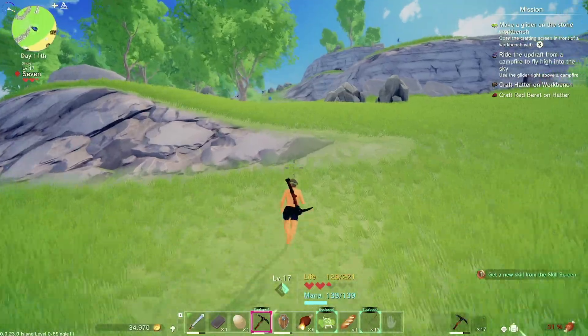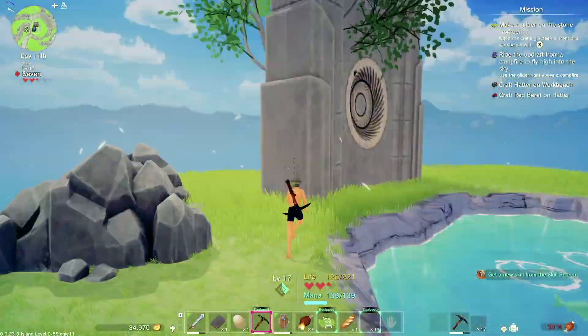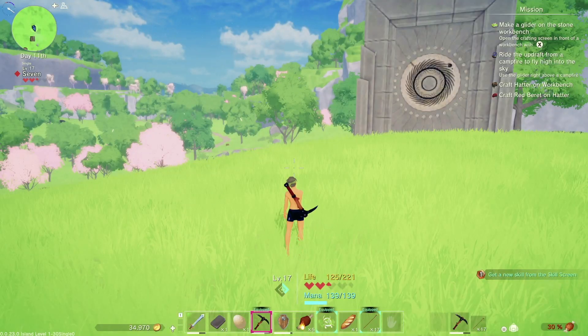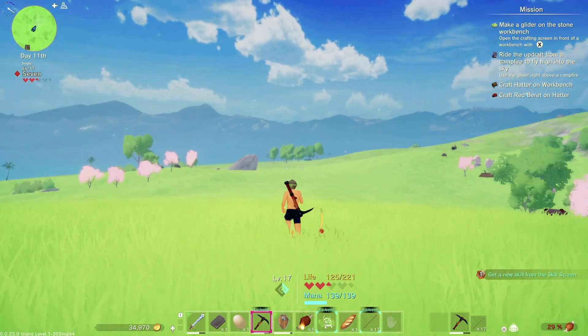Next, you're going to follow me up this hill at the beginner island. Go to the altar of transportation and go to the island of cherry blossoms too. You're going to find this big rock and this patch of trees over there, and just run in this direction.